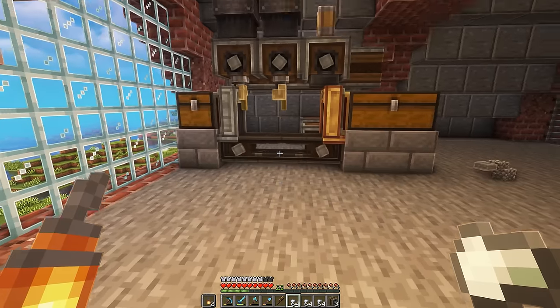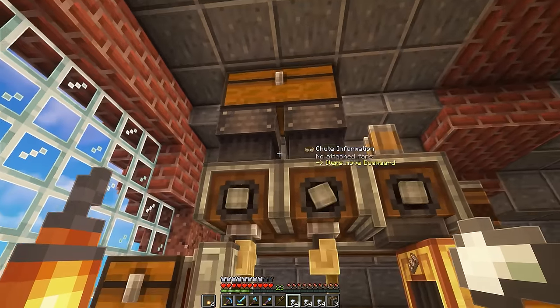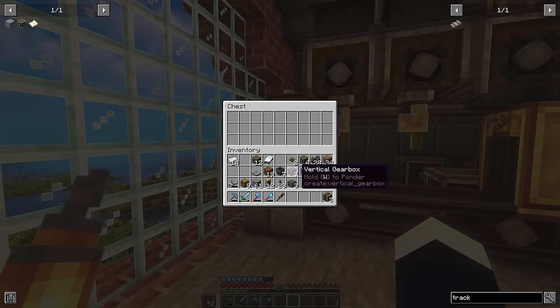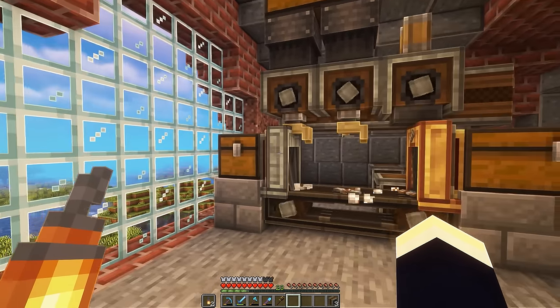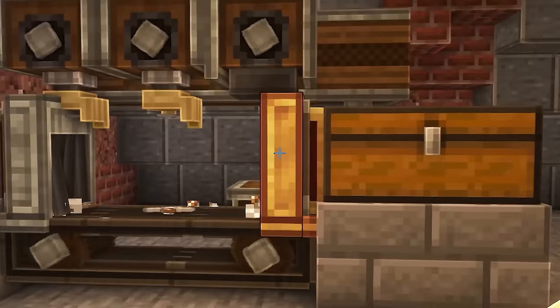I might actually upgrade this again. Here is our third and final version of the train track factory. All we need to do now is just chuck some iron nuggets into this top chest right here, and then just a whole bunch of stone slabs into this chest, and there we go. We now have a fully automatic factory, except this time it is actually automatic. Honestly, I probably should have just done this from the start.